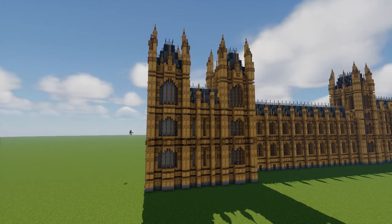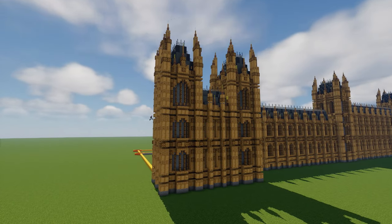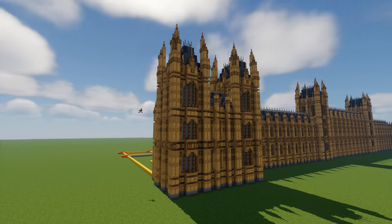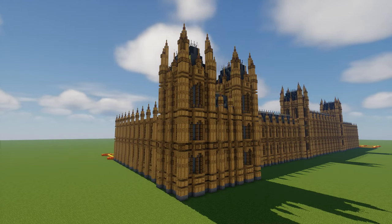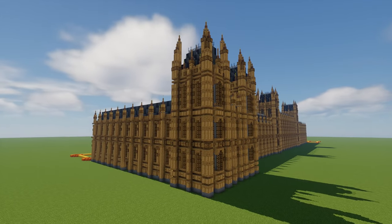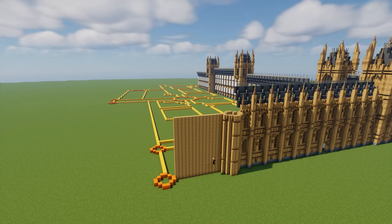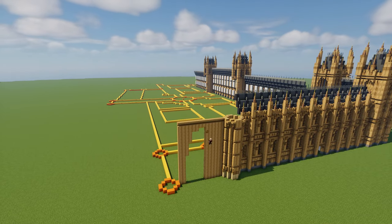Thankfully, I didn't have to build completely new towers for every single thing. There are a lot of unique things that I do have to build on my own, like this wall here — the window patterns and designs on them are different from the wall I made at the very start of this build. So some things I have to rebuild, but that's okay, that's part of the build, that's the nature of it.